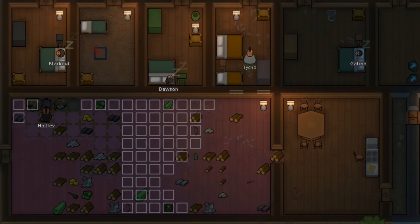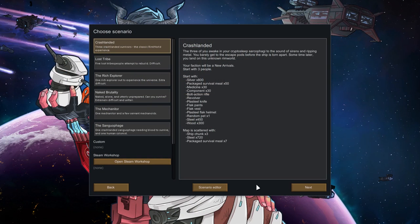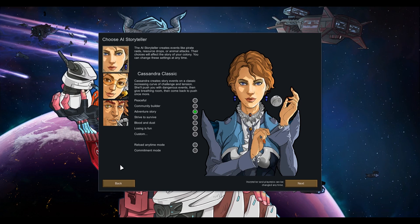Let's talk about choosing colonists. This presumes that, as it's your first day, you will be playing on Crash Land — the classic RimWorld experience and definitely the suggested place to start. This is going to give you three initial colonists. This also presumes that you're using either Cassandra Classic or Phoebe Chillax as your AI storytellers. Both of those are great for starting players. If you're using Randy Random, you're on your own, kid. I got nothing for you.